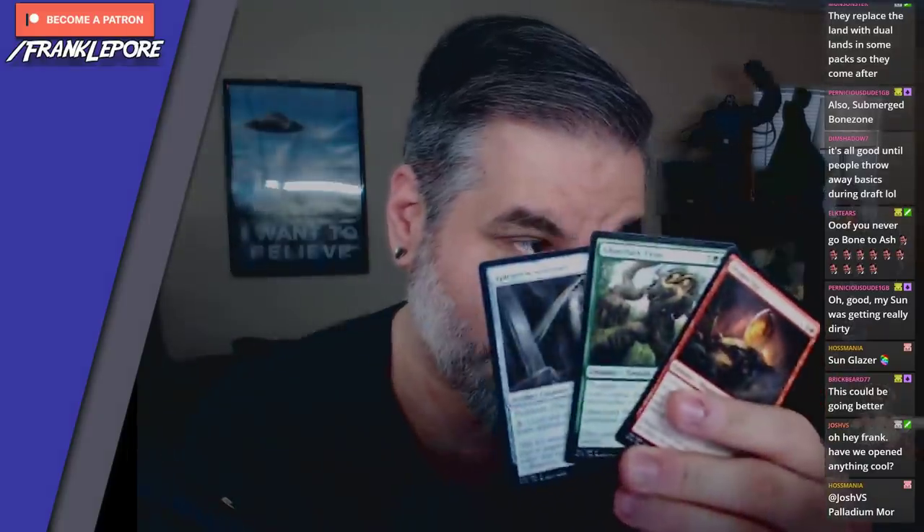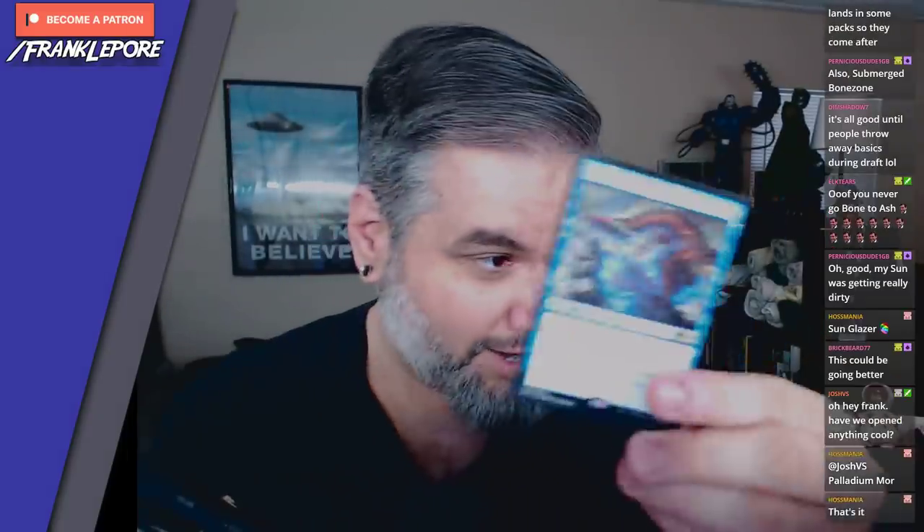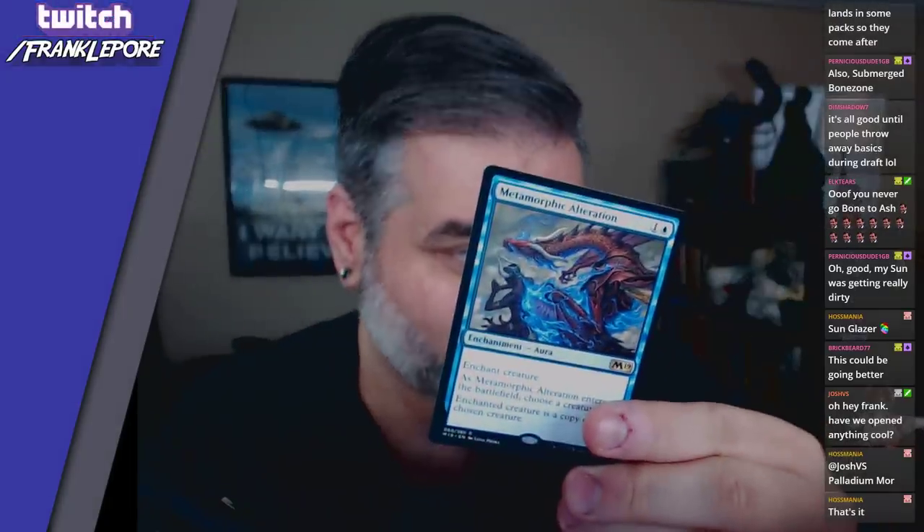Got the Gasbark Twins, a Gargoyle, and a Dragon Egg — don't care about any of those. Rare: Metamorphic Alteration. Sometimes when I go to the tailor I'm like, 'Can you give me a metamorphic alteration? I'd really appreciate it.' And we got a foil Thud.